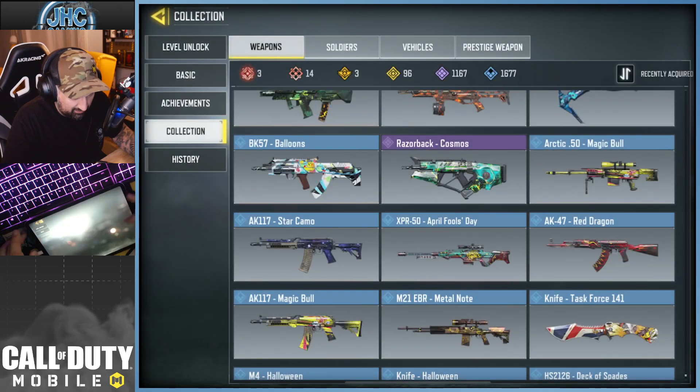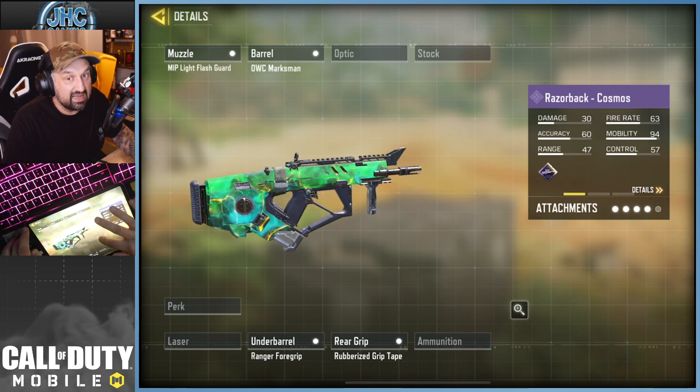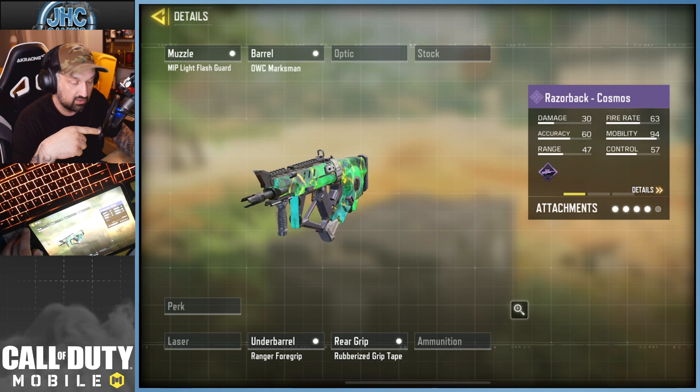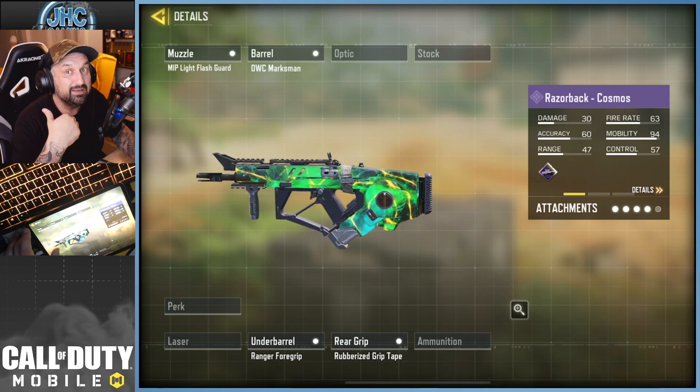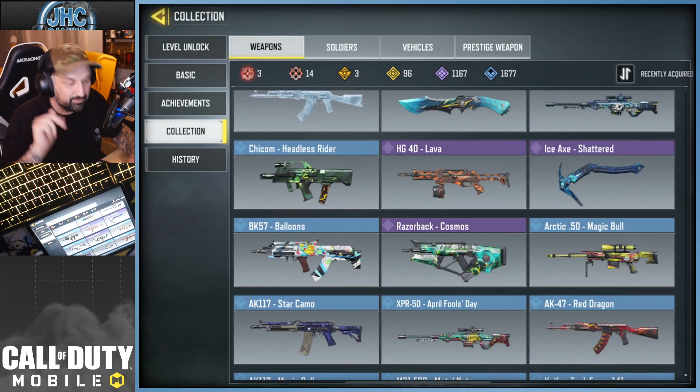There's another Magic Bull — the Arctic 50. I forgot about this one. Then my first Lucky Draw: the Razorback Cosmos. It was controversial back then because they were releasing guns in Lucky Draw that you couldn't get for free — so it was pay-to-win, or pay-to-own.